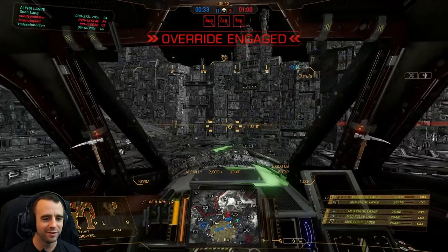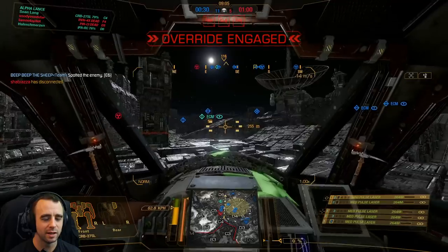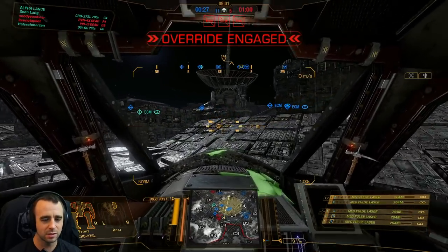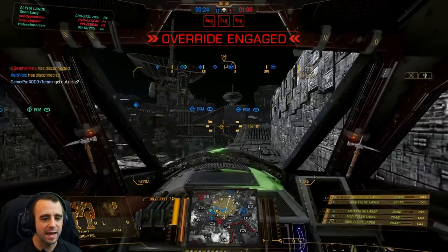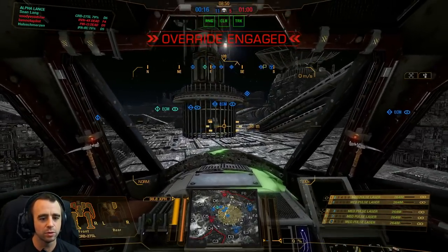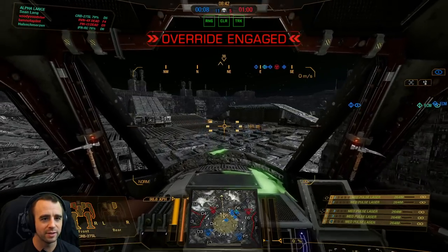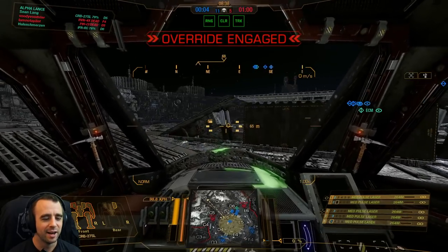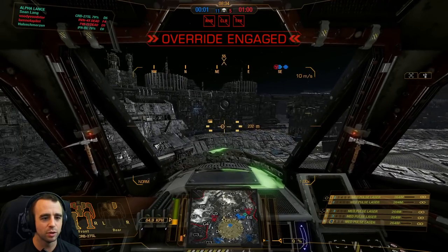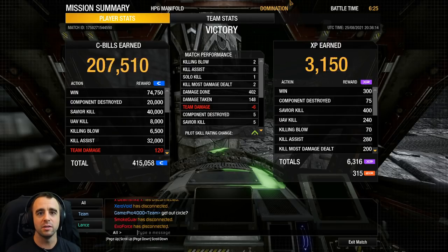Let's take down that UAV. You can see the range indicator — you'll get an infinity symbol if you're not spot on. Target's over there — never mind, I thought it was that Stalker, he just died. Something's in Echo Six. The Crab does a fantastic job being pinpoint and quite mobile. If you're always facing your target you'll mostly take frontal damage to the left and right torsos. This one has an LFE. Utilizing the jump jets — they provide good height but they're mainly for avoiding fall damage, moving around obstacles, and repositioning when taking fire.